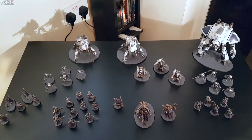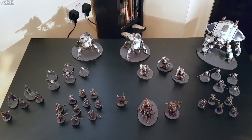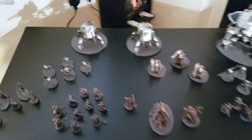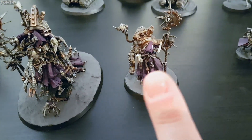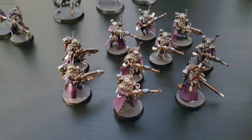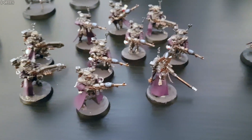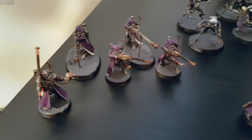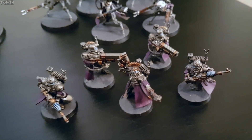Here is 2,000 points of Adeptus Mechanicus running the Mars Forge World, as you can probably tell from Cawl in the middle. It's a single battalion detachment with a super-heavy auxiliary in the shape of the knight in the corner. As HQs, we've got Belisarius Cawl, a Tech Priest Dominus with Volkite Blaster and the Phosphoenix, and a Tech Priest Engineseer just as they come. Troops-wise, we've got a ten-man squad of Vanguard with three Plasma Calivers, and a five-man Ranger Squad with two Transuranic Arquebuses and an Omnispex.